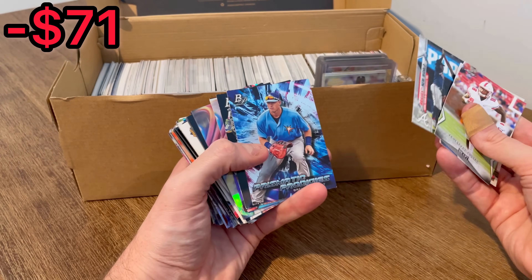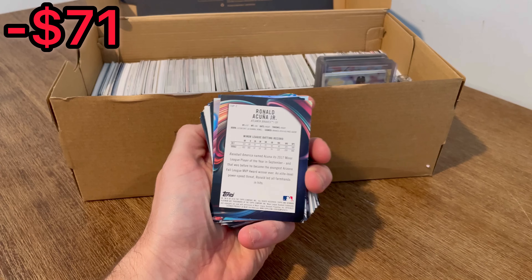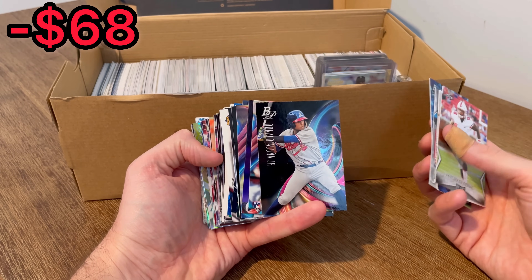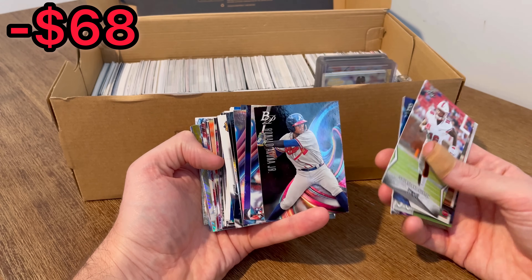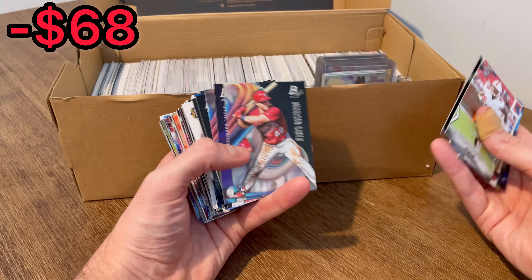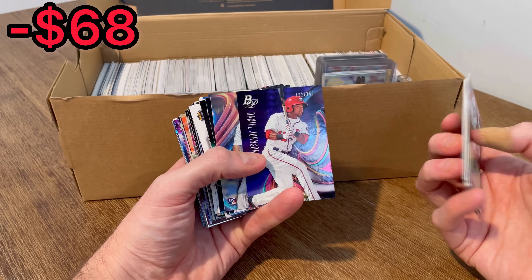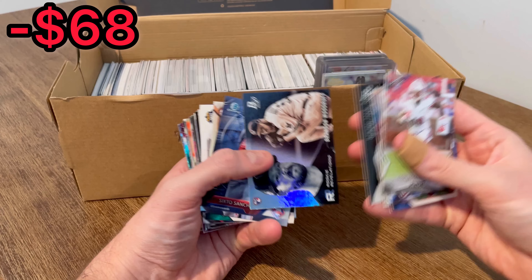Braves New World, Brendan McKay. There's an Acuna Jr. — no way. That is a pre-rookie card of Ronald Acuna Jr. I don't know how much these Bowman Platinum rookie cards are even of someone like Acuna, but anytime you get an Acuna rookie or pre-rookie card like this, that is always very exciting. Daniel Johnson to $250 — nice card. We'll set that aside for the first overall giveaway. Once I come across a few more cards, I'll announce it at that point.